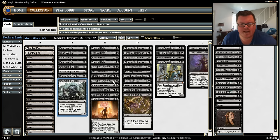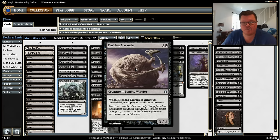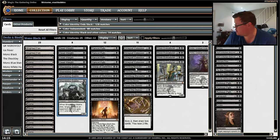We run a four-of Relentless Dead — probably our most expensive creature in the deck, about two tickets on MTGO or six to seven dollars in paper. It has menace, and when it dies you may pay one to return it to your hand. Also, when Relentless Dead dies you may pay X to return another target zombie creature with CMC X from your graveyard to the battlefield — so we can bring back the marauder and make an opponent sacrifice another creature.